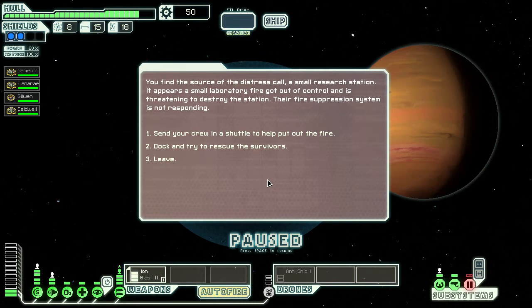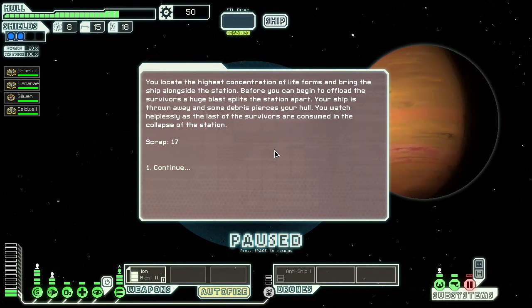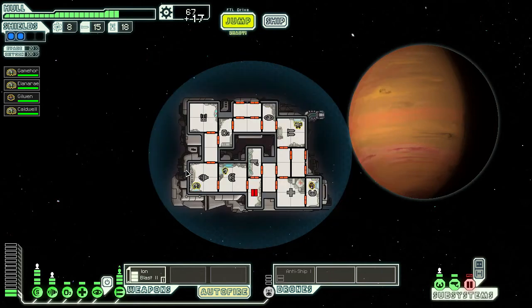The fire suppression system is not responding. We dock and try to rescue survivors. You locate the highest concentration of life forms and bring the ship alongside the station. Before you can offload the survivors, a huge blast splits the station apart — your ship is thrown away and some debris pierces your hull. You watch helplessly as the last survivors are consumed in the collapse. Great. Well, I mostly have Angies — I didn't want to get in there because I don't want to lose anybody in the fire. If I had rock people it would be okay.